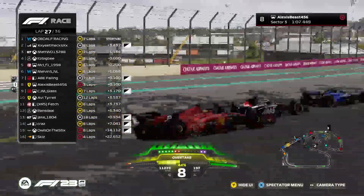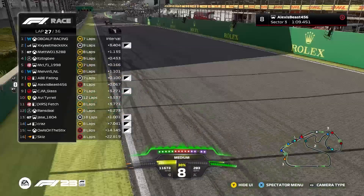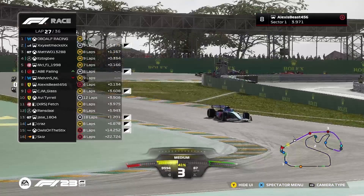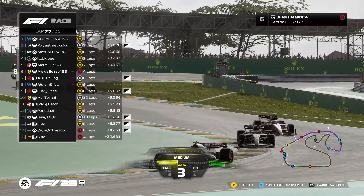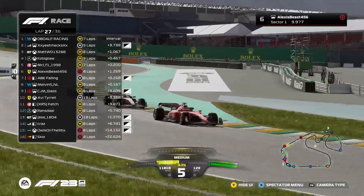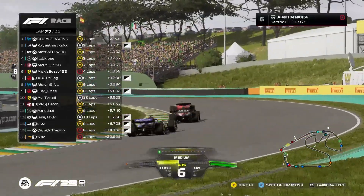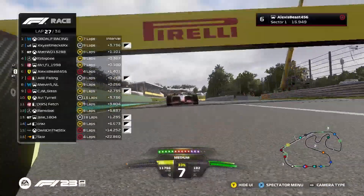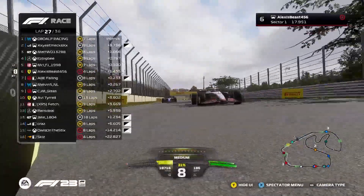He loves a good dummy move. They're going to go three wide — Malachi trying to go around the outside, thinks better of it, then switches to the inside. Oh my lord, what a move! Malachi double switchback into turn one — absolutely insane from the Ferrari driver. Up into P6.